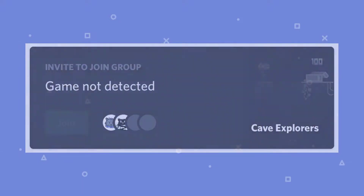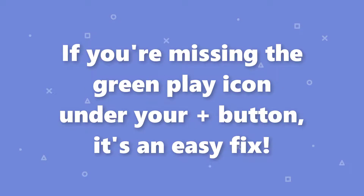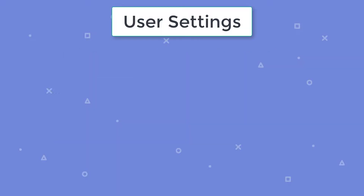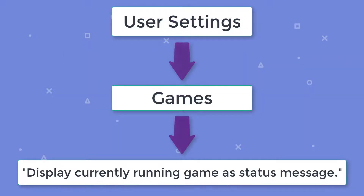TLDR: get the message above, launch the game then retry. Can't send an invite? If you're missing the green play icon under your plus button, it's an easy fix. Double check to make sure that you're allowing Discord to share your game status under User Settings, Games, and Display current running game as status message.